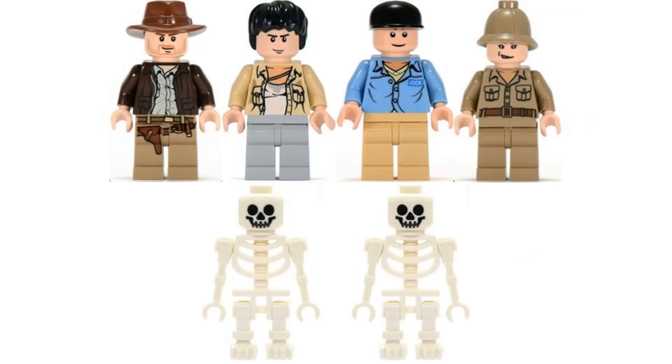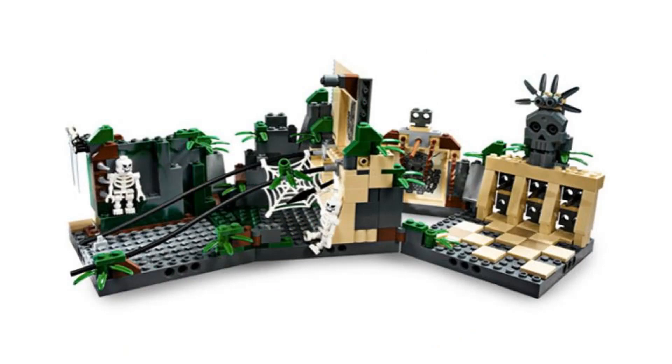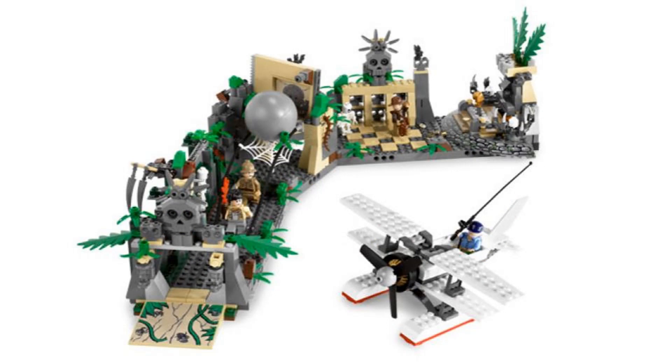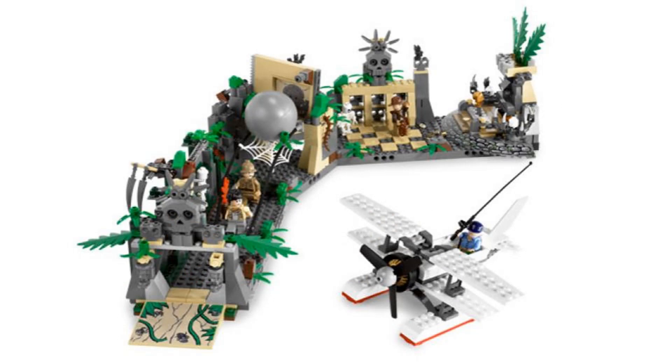Number 2 is Temple Escape. It comes with six minifigures: Indy, Satipo, Jock, Renee Bullock, and two skeletons. Before the 2023 sets were revealed, I would have put this at number one, but looking at it now it doesn't look that great, especially since the newer version looks amazing. But even then, this is such a classic set with great features, and I couldn't decide to move it any lower. Indy can go through the temple with a lot of traps along the way, like swinging blades, shooting spears, and the iconic boulder chase feature. Behind that is a hidden door that can lift up, and an area where Indy can swing over a gap. At the end there is the idol, and when removed, the back wall falls forward. It also comes with Jock's plane with seating for two. Even though this set hasn't aged as well, it's still a legendary set representing an iconic scene with nice features.